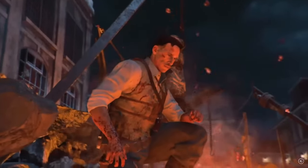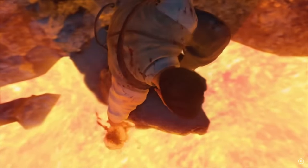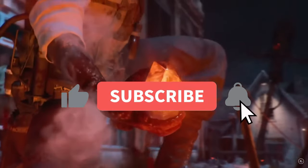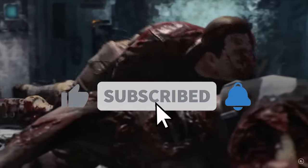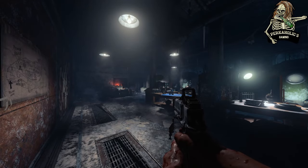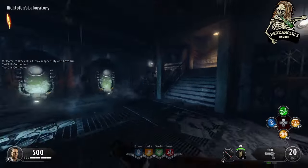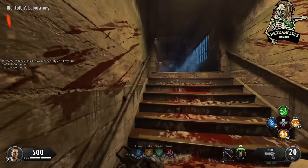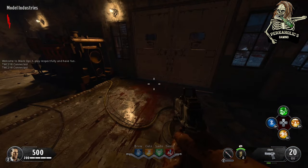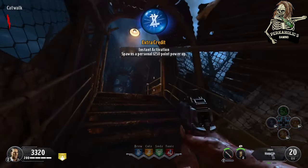Today we are going to go over one of the rarest weapons in Call of Duty Zombies and a guide on how to get it. Just understand it's going to be a journey. First, you're going to want to load into Blood of the Dead on Black Ops 4, and when you load in, right away start opening up the map.